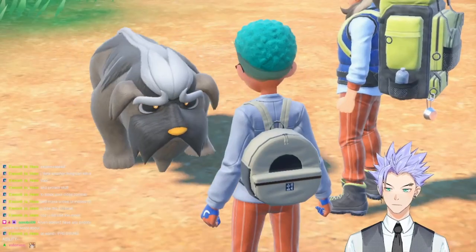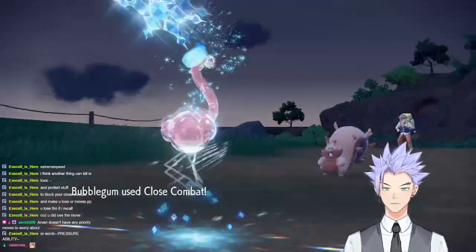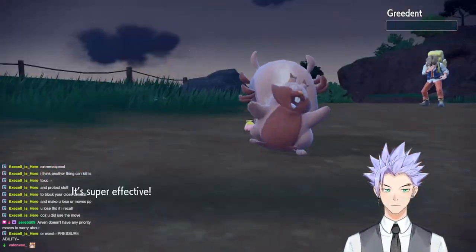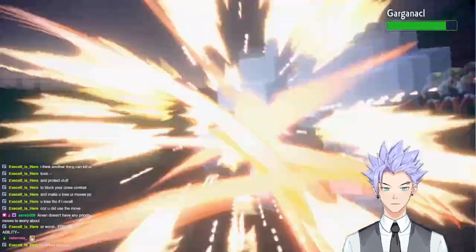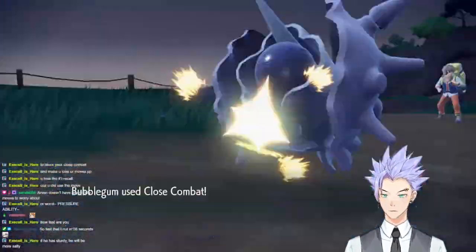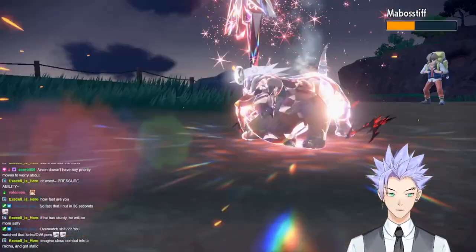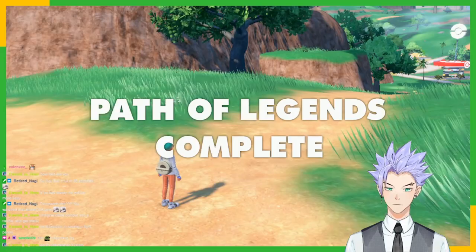Up next was Arven and his best bud Mabosstiff. I opened with Swords Dance, then Bubblegum used Close Combat to take out Greedent, Skeledirge, and Garganacl. Arven sent out Toedscruel, who immediately died to a Terra Blast. We finished the fight against Arven's last two Pokemon with Close Combat, ending the Path of Legends questline.